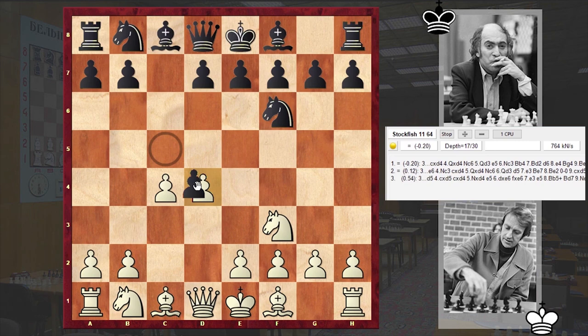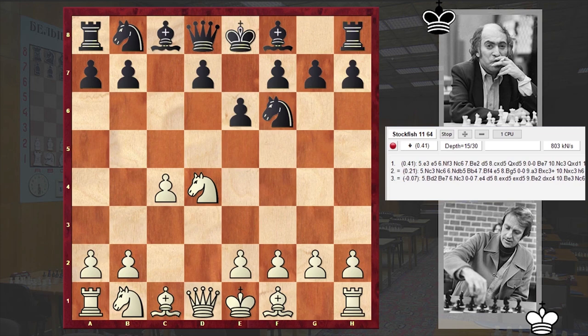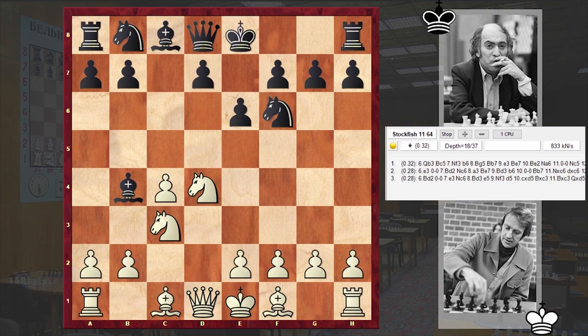In reply, Tal played cxd4, and after Nxd4 played e6 in order to develop his kingside bishop. And also in some cases black can go for the d5 advancement. Nc3 and Bb4, after which white has a wide range of options — white can either play Qb3, or g3, or Ndb5, or Qc2.